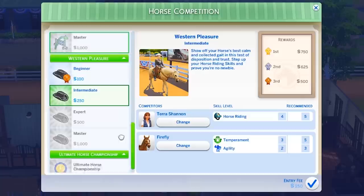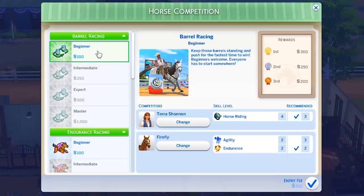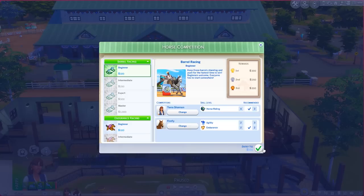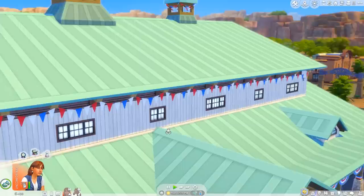Here we are! The intermediate competition costs 250 Simoleons - I think we'd be safer doing the beginner one again hoping to place better, or we could do the barrel racing one. I think barrel racing could be fun - we're close to all the requirements. Let's do the barrel racing competition and hopefully gain some money!